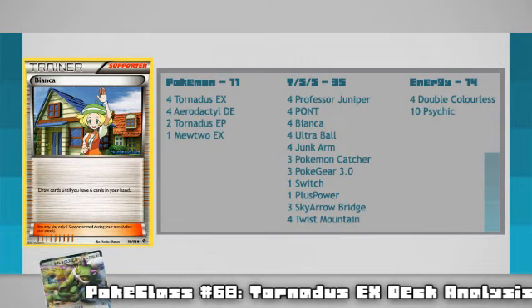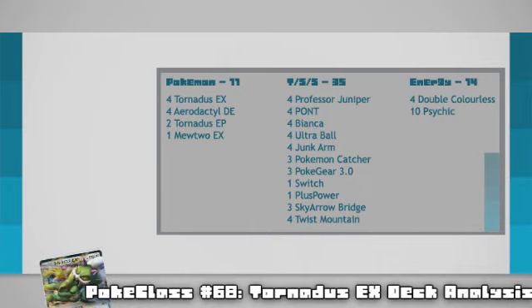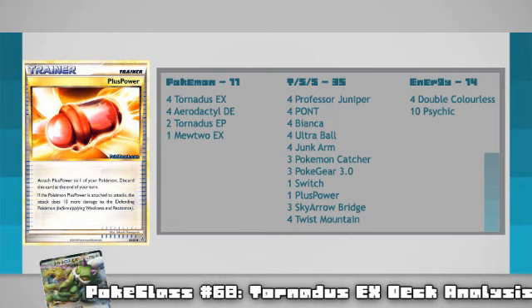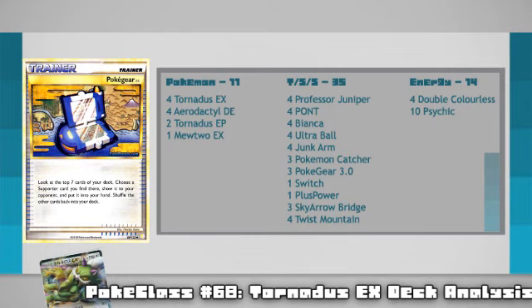Next on the list are 4 Junk Arm and 3 Catcher for when you don't get that turn 1 and want to pick off those weak Tynamos all game, and that is followed up by a single Switch and single Plus Power. Since you're only allowed to play a single Stadium per turn, you have to choose between the free retreat of Sky Arrow Bridge or the possible extra damage from Twist Mountain flips. Switch could come in handy when you start with something you don't want, like regular Tornadus or Mewtwo, and can still get that turn 1 without having to play Sky Arrow. The single Plus Power is there to tip over those KOs if you don't get the right Twist Mountain flips. 3 PokéGear is also in here just as a consistency booster — if you have PONT in your hand but would rather get a Juniper for a decent 7 cards, you can play this card to go fishing for it.